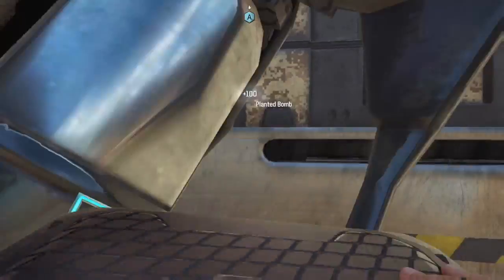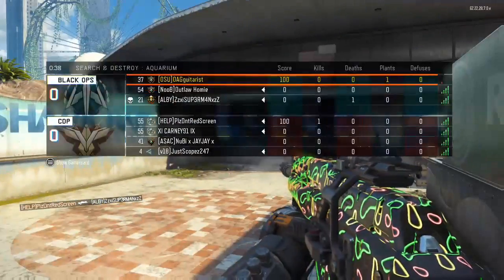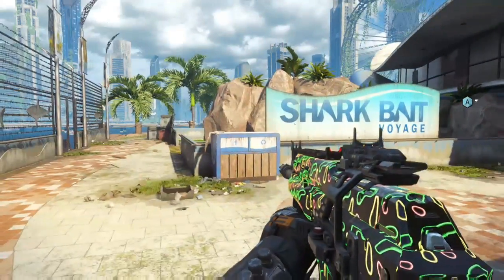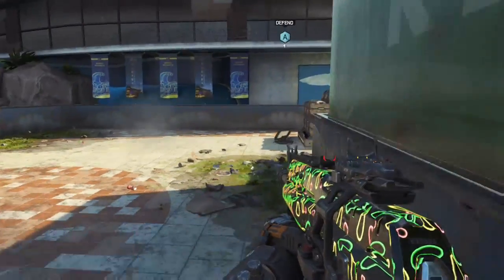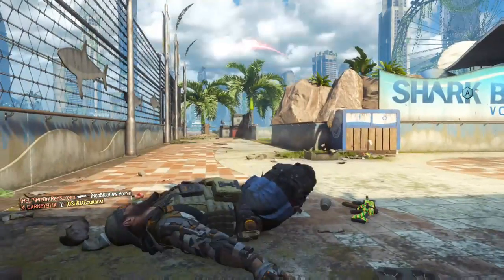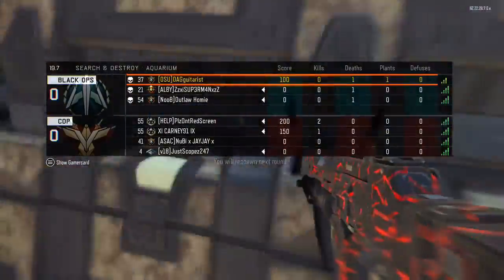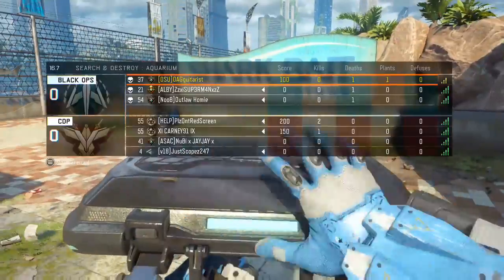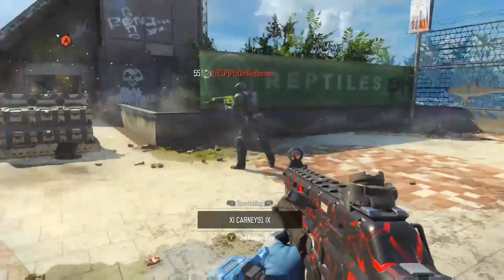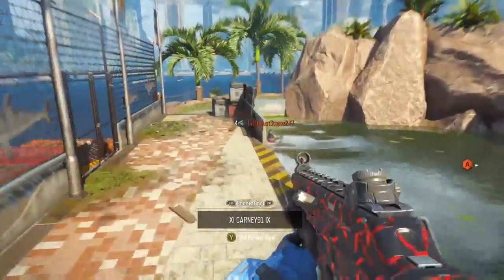The attachments that I use are the ELO sight, but I like the iron sights on this gun, so you cannot use the sight and save a slot in the pick 10 system so that you can get something else in the class. Then I use quick draw and grip on this class. I use those in all my classes just to help stabilize recoil and aim the gun faster. That's what I use for my attachments.